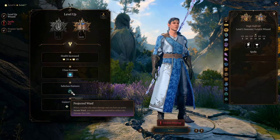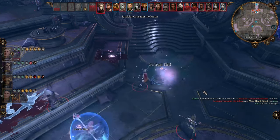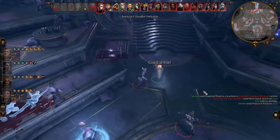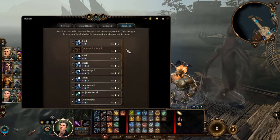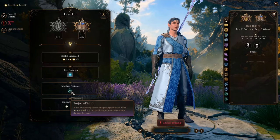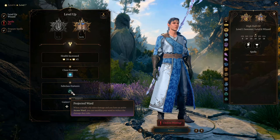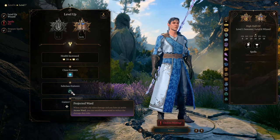At level 6, you get Projected Ward. With this, you can use your ward to protect one ally each turn as a reaction. Remember to untoggle your Opportunity Attack, in case you waste your reaction on that and cannot cast your Protection Reactions. But for this build, I don't recommend frequently using this ability, because you are getting hit a lot — you need to save the intensity for yourself.